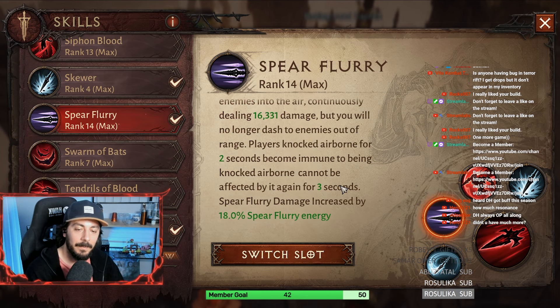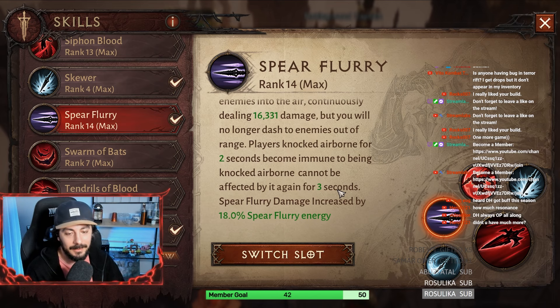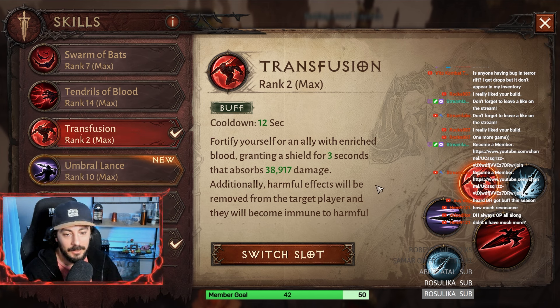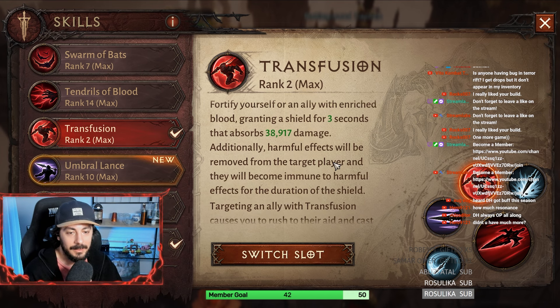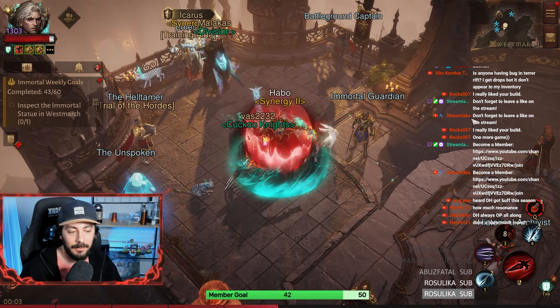Next we have Spear Flurry. This is the annoying essence — it keeps people airborne all the time until it runs out. After that we have Transfusion. This keeps us safe from damage over time effects. When you activate it, it delays the damage over time effects and you can activate it twice.